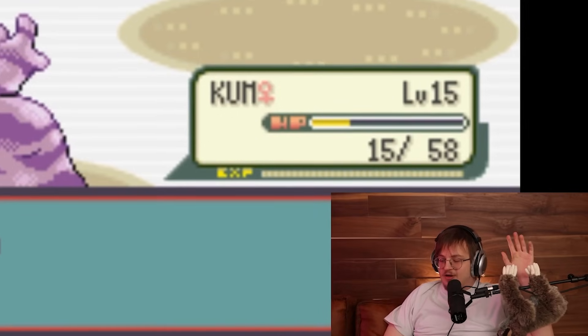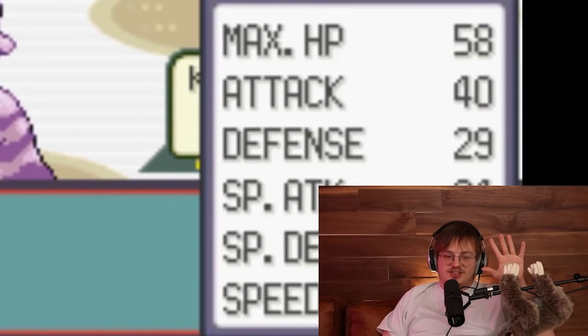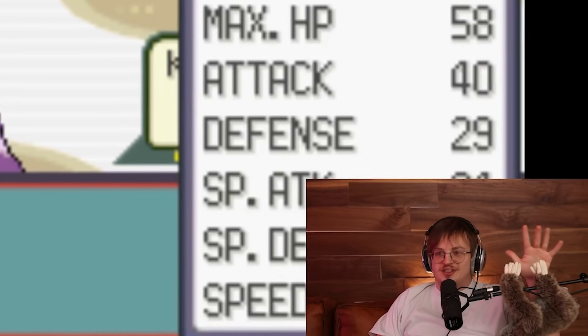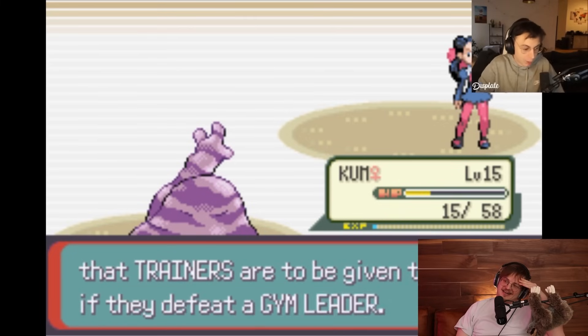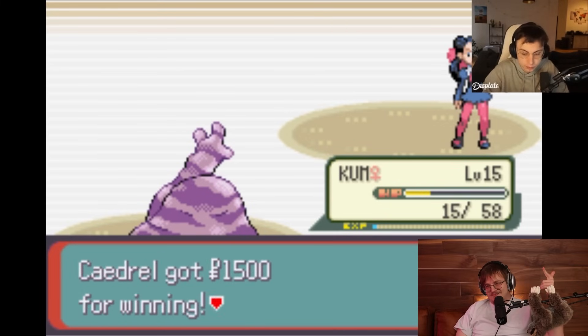Holy shit. Unironically, this is one of the craziest fights I've ever seen in one of these reactions. I'm beginning to think we made a pretty decent ruleset and randomizer here with the way the power levels worked out. I really like the randomized movesets - this is cool as fuck. That was a super hype fight. The Dragon Dance Vibrava, the Bone Rush AI quirk mattering - we lost a few Pokémon but it's fine. Feebas Comet Punch crit!